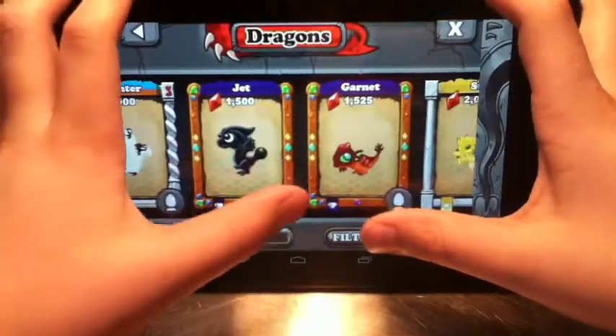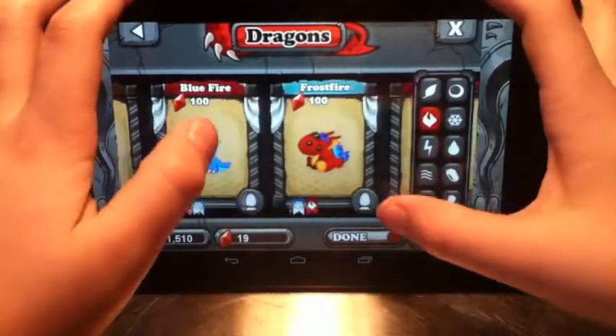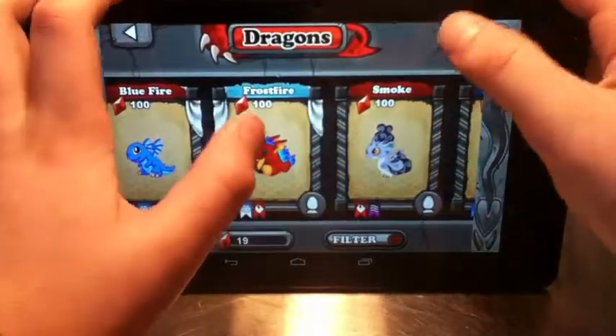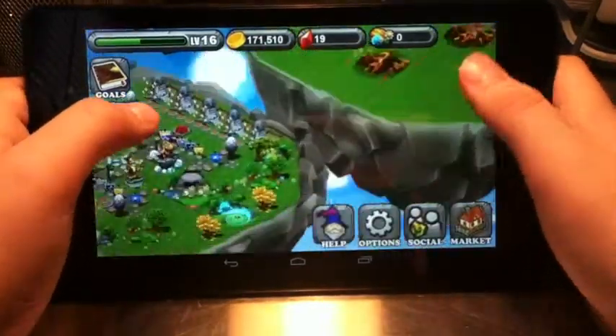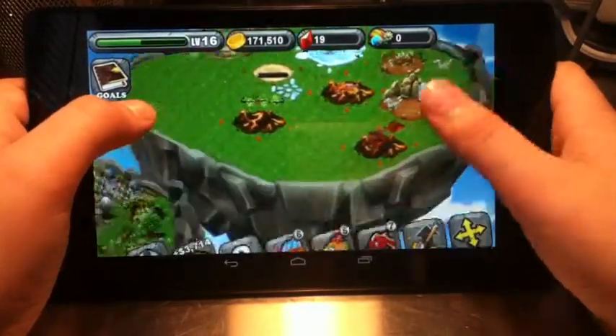I really want to get the jet dragon. I just need to get the frostfire dragon first, which is right here. To breed it I think you need a lava dragon and a cold dragon, or a cold dragon and something else.